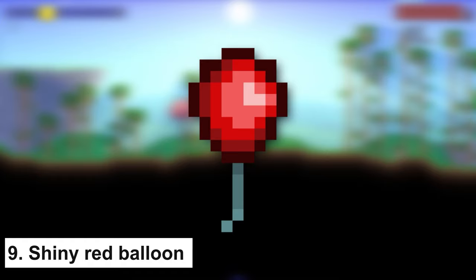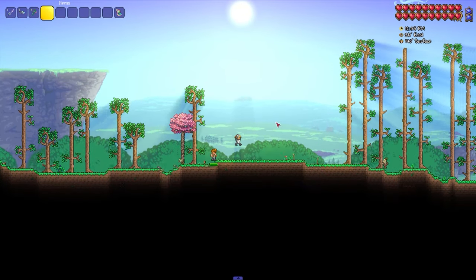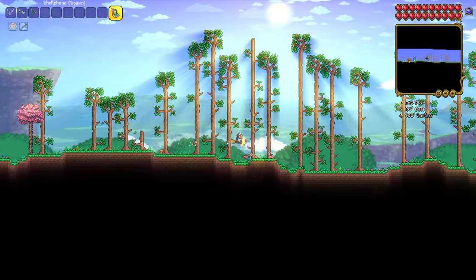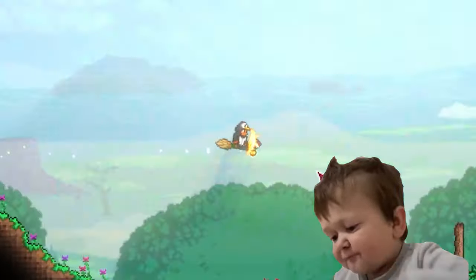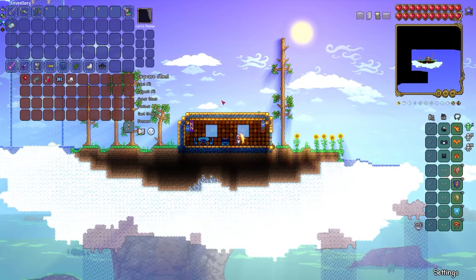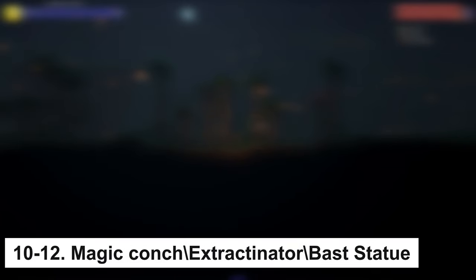Next is the Shiny Red Balloon, an accessory that increases jump height. It also combines with some other accessories and is a very useful item. From spawn, go to the right to the first above-ground cave on that side, then start digging up. On the Flying Island, in the chest, you will find the Shiny Red Balloon.